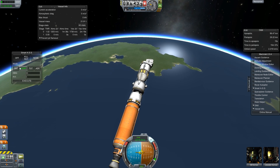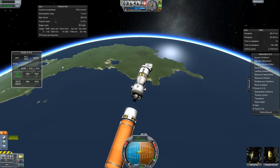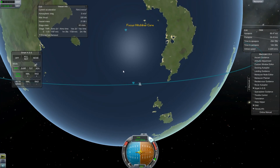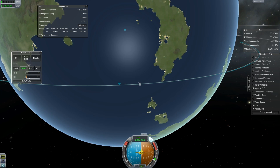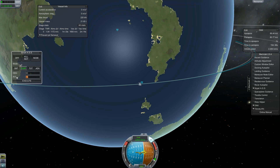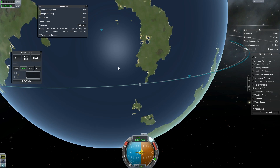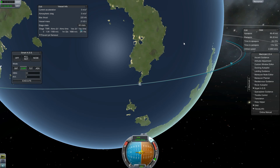Now we stage. Time to apoapsis is 13 seconds — I think I can go prograde now. There's a little bit of an issue — I went past, shoot. That brought it back. Trying to get a pretty circular orbit. That's pretty circular — it's off by 250 meters, so I'm very happy with that.